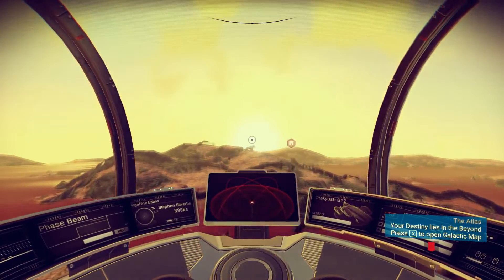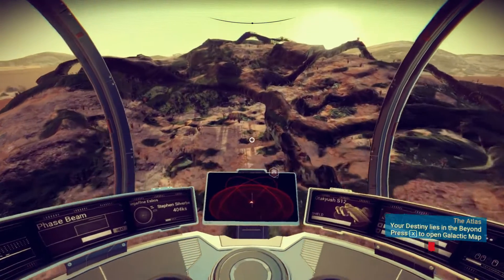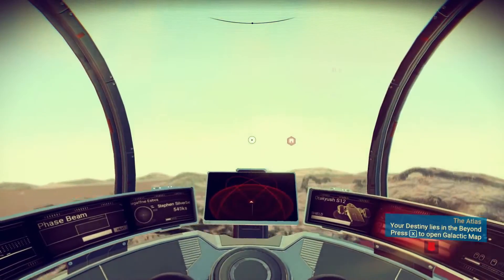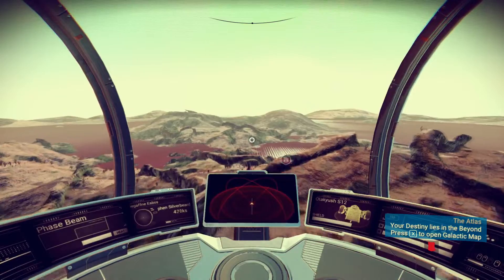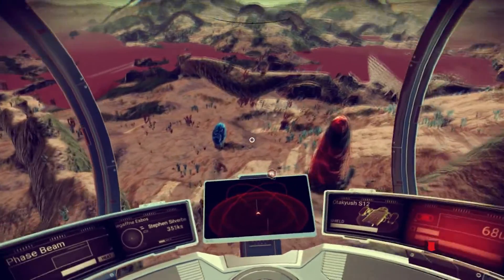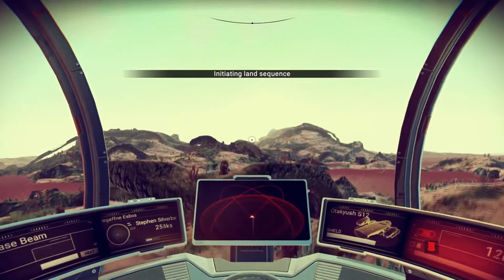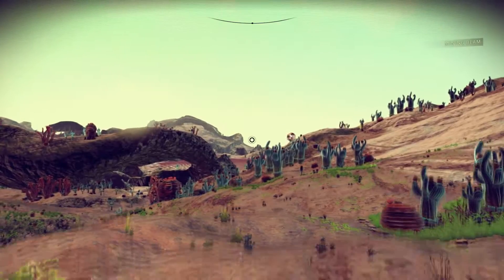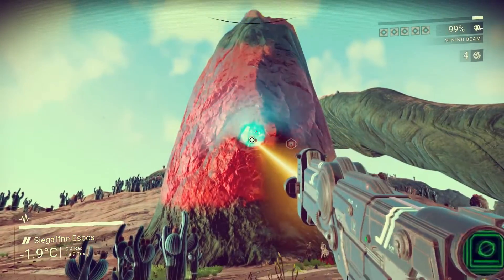Welcome to No Man's Sky survival mode. In this part we're going to continue the search for Rubium. I'd like to thank the person who left a comment saying that Rubium is a red mineral, so we're going to fly across the surface looking for it. And I think we might have just found some — that's a red-looking mineral, so let's find that. That was a bit of luck — see what we got here.